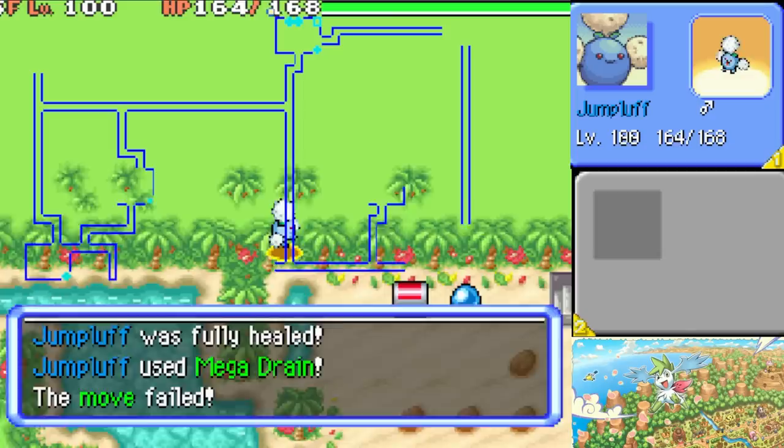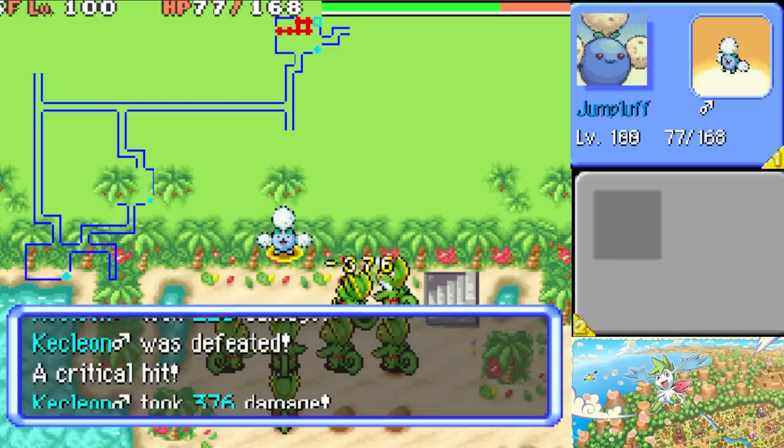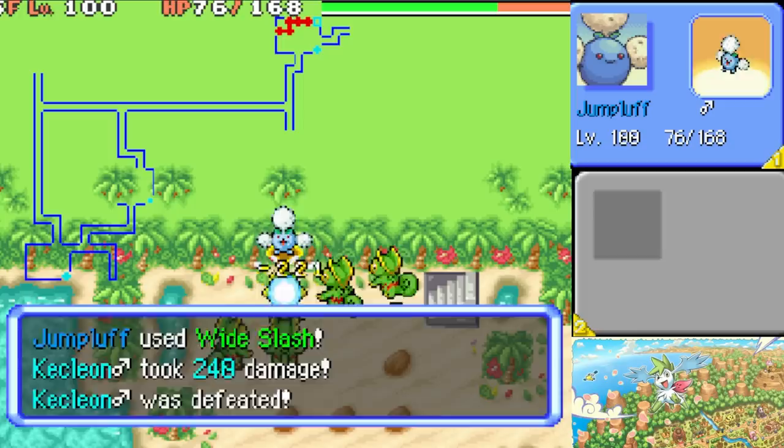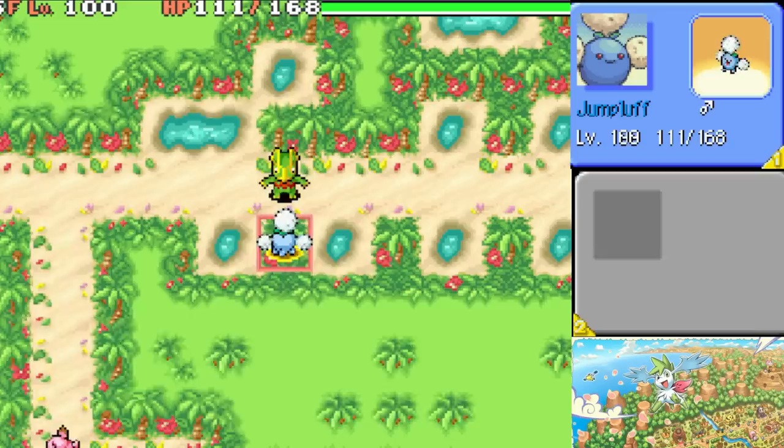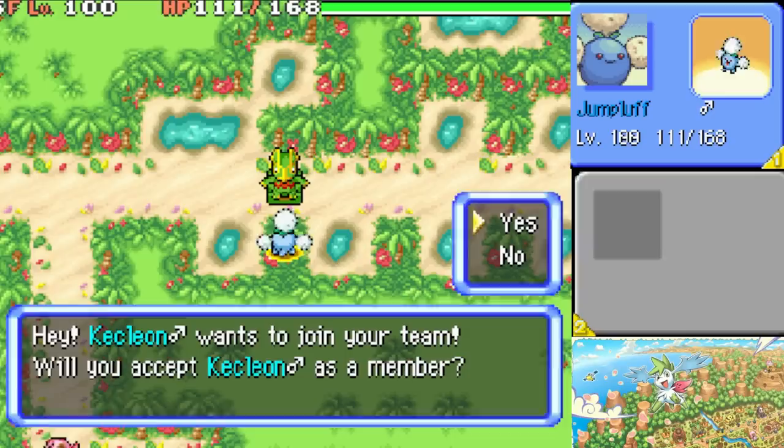Finally, Jumpluff also gets the move Wide Slash, which lets you attack many Pokémon at once — good for the infinite swarm of Kecleon. By camping out inside a wall and alternating between Wide Slash and Mega Drain, Jumpluff can slowly knock out the infinite waves of Kecleon. As long as you have Max Elixirs you can keep it going, and it may take even hours before the 0.1% triggers, but once it does, with the perfect storm known as Jumpluff, you can officially recruit Kecleon — the strongest Pokémon in the universe.